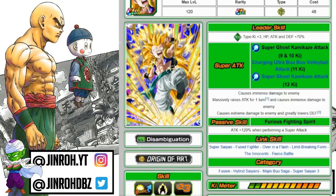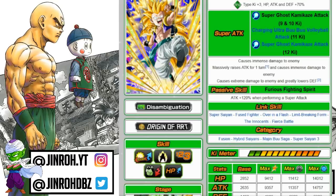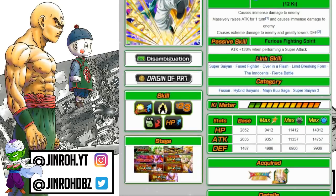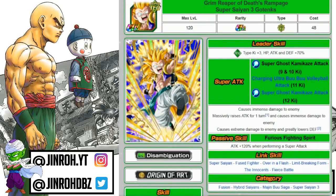The passive skill is a decent boost — 120% increase to attack when performing a Super Attack, even for such an old unit. Still a decent and versatile unit. Categories include Fusion, Hybrid Saiyans, Majin Buu Saga, and Super Saiyan 3, so he can fall into quite a few categories. HP is 14,012, attack 14,757, and defense 9,106. Definitely not the best selection for exchanging with the Bluestone, but still a decent option.